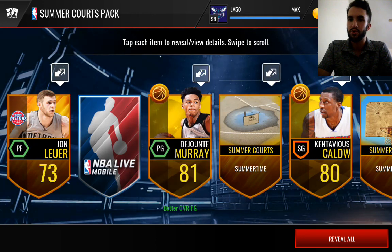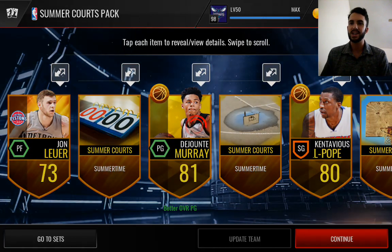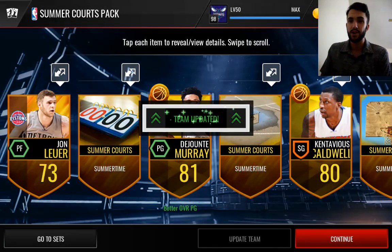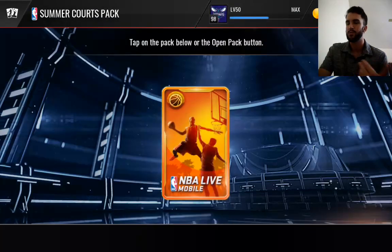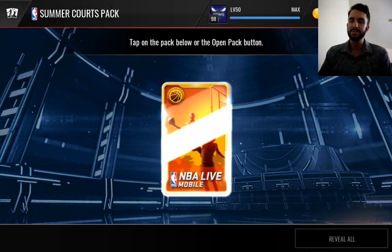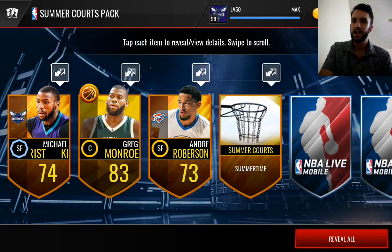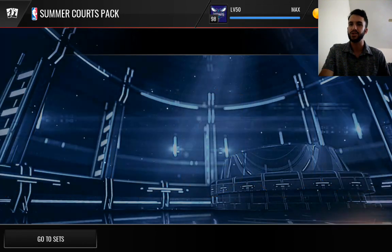Here we go with the Summer Quartz Packs. We have more guaranteed stuff in here. Hopefully we can get some good stuff besides collectibles. There we go — we get a gold Summer Quartz player. We get a couple of them, and we can do an update team right there for my Summer Quartz team because it's pretty low right now. For the most part I only have those base cards and then a couple random ones picked up along the way. These Summer Quartz Packs are mostly coming from sets, I believe. So we get an 83 Greg Monroe there.